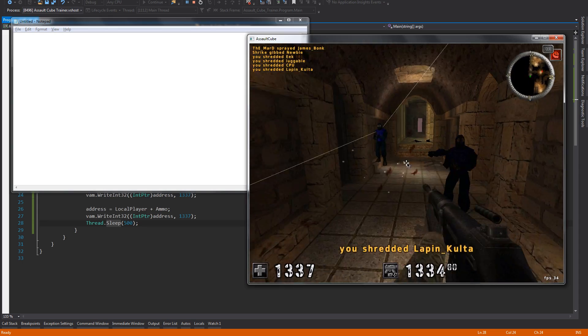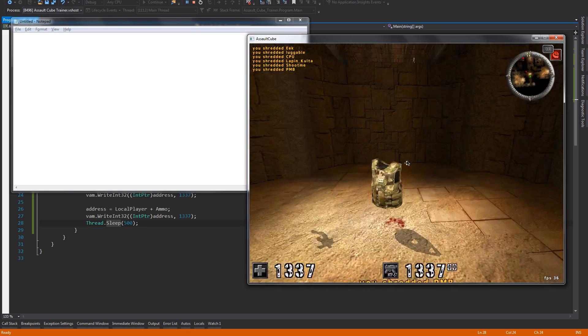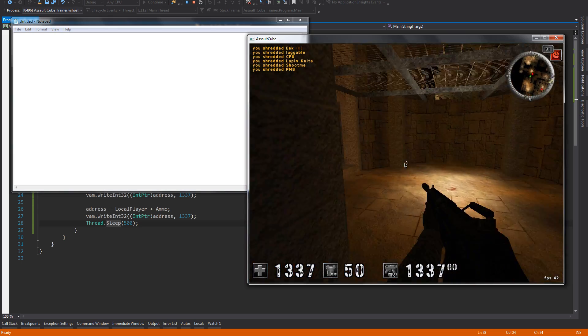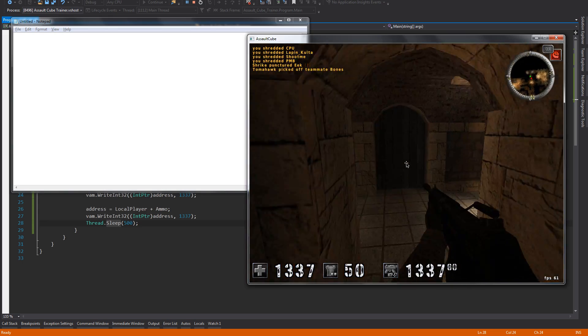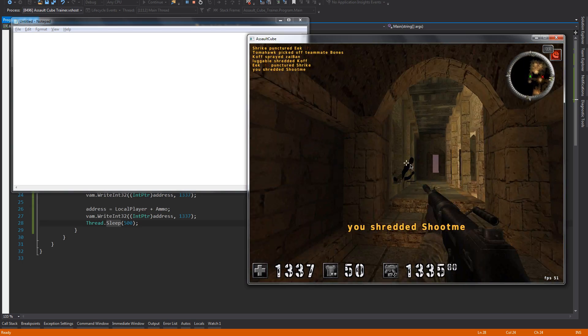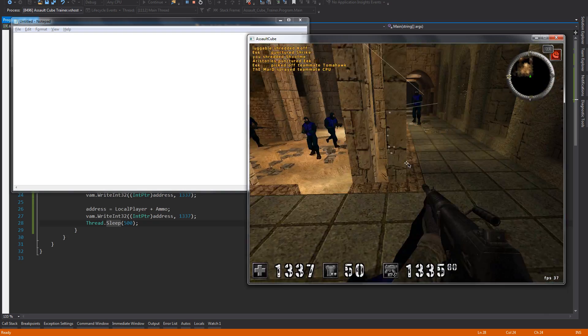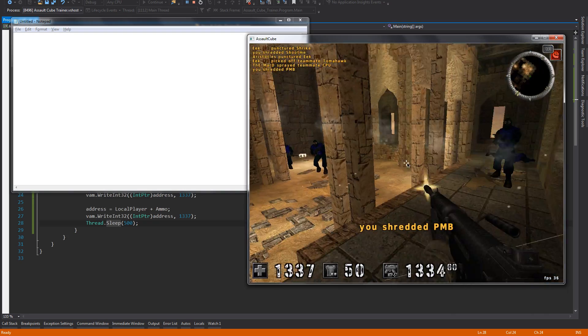But obviously you can also find more than just health and ammo. As we know from my CSGO tutorials, we have a base address, and from the base address we have all the information about the player. Therefore there's even more than just health and ammo.